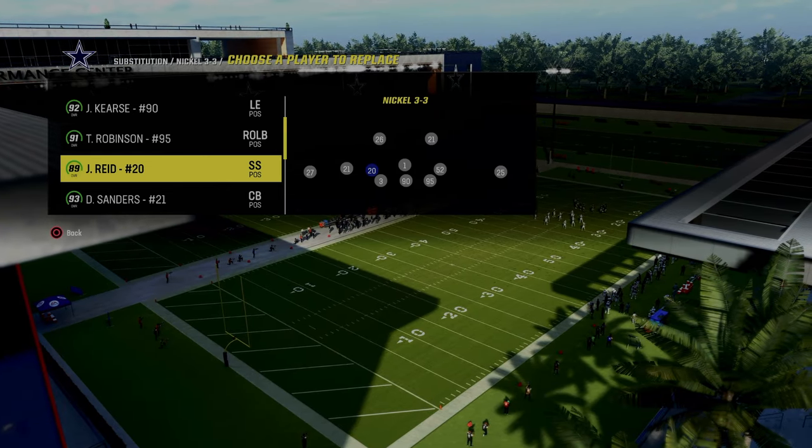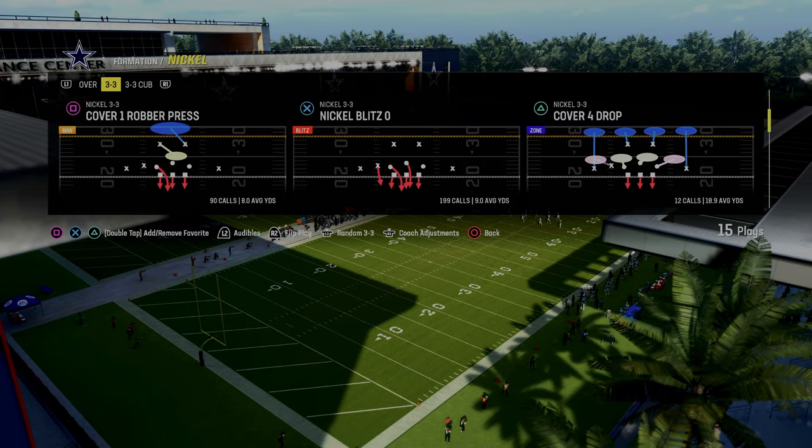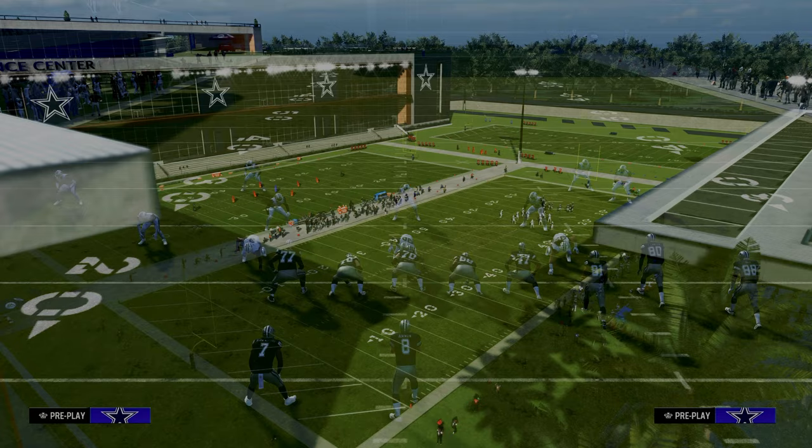Higher agility players with better change of direction are going to make this blitz significantly more effective. Now, the way we're going to set the splits up is we are actually going to flip our formation.